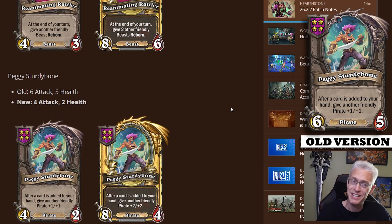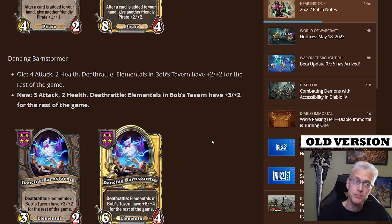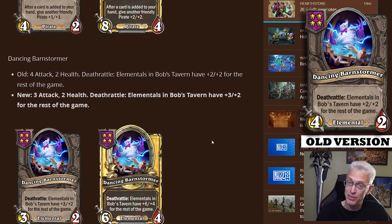Peggy got a little nerf — it goes from a 6/5 to a 4/2, but the effect stays exactly the same and it's still the same tavern tier. You're not buying Peggy for its attack; you're buying it so it buffs your entire board. Dancing Bard and Stormer got a buff. Goes from a 4/2 to a 3/2, and now its Deathrattle gives plus three plus two to elementals for the rest of the game. Not a bad change — elementals were definitely a little lackluster during this patch, so anything that might bring them up will help. Not sure if the plus one attack is enough, but let's play some games and see.